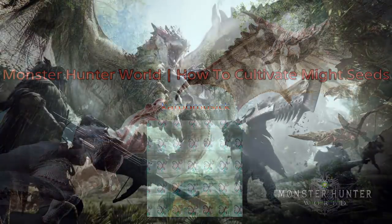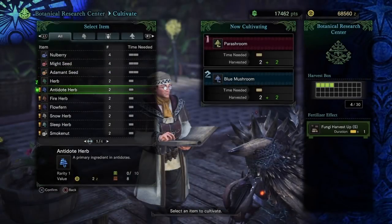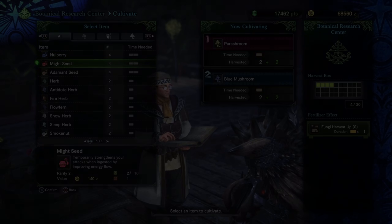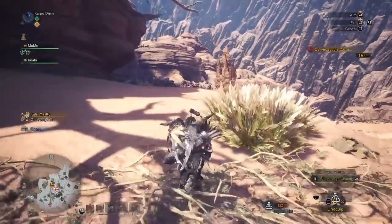Hey, what's up everybody, it's your boy Carpo here with another Monster Hunter World video. Today we're going to be showing you how you can gather, cultivate, and minimize the farming time to get those mite seeds and those adamant seeds. Now you're going to have to beat the mission 'Prickly Predicament' — you can't pick this mission up if you don't have it unlocked.